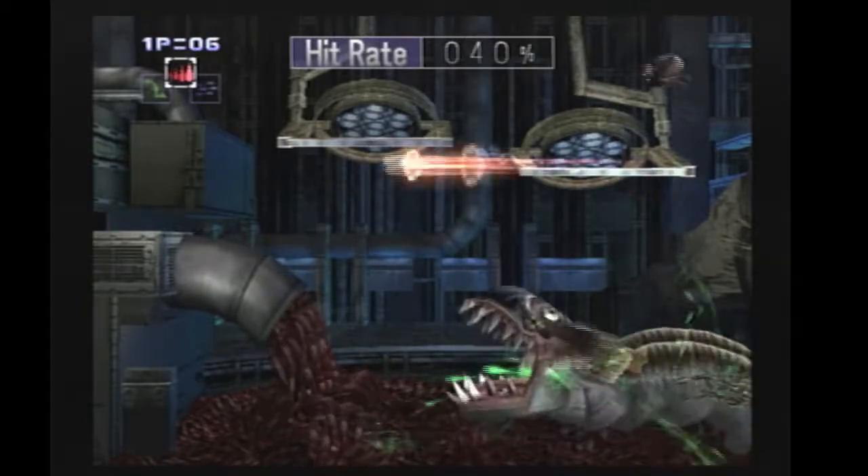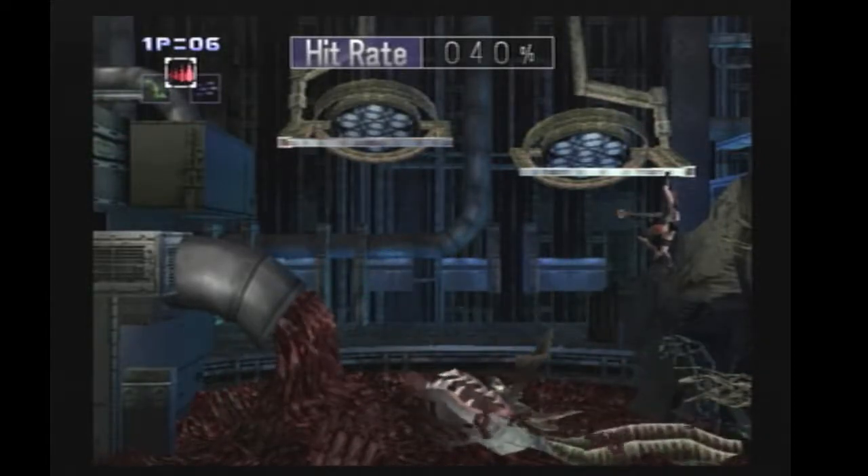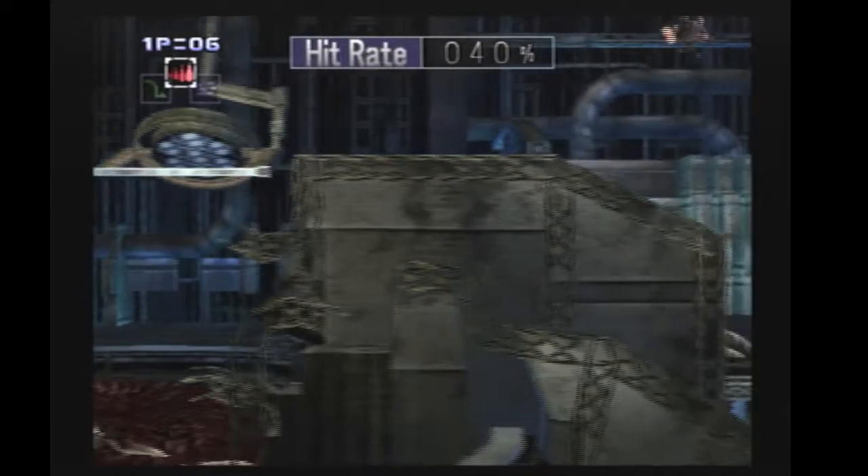That was good enough. The other pattern he's about to do is he pukes upwards - he actually hits the left ledge. You can either jump on the top left above, or you can stand on the right ledge.